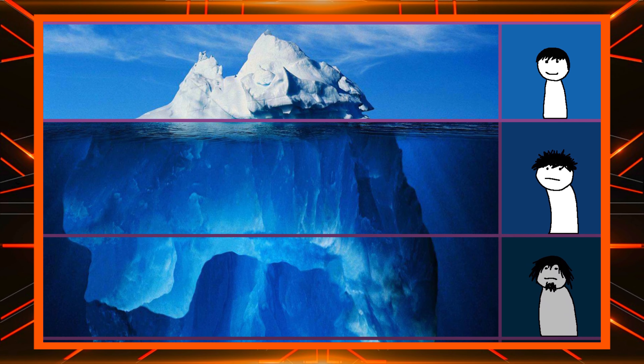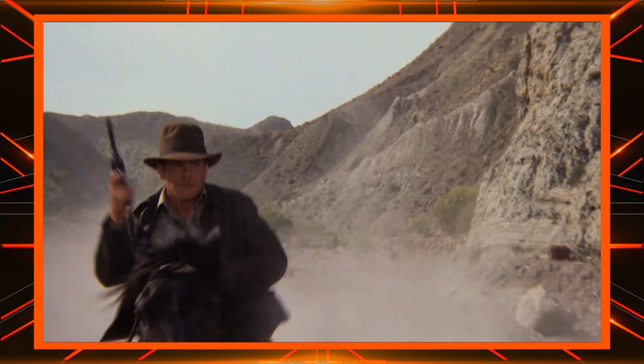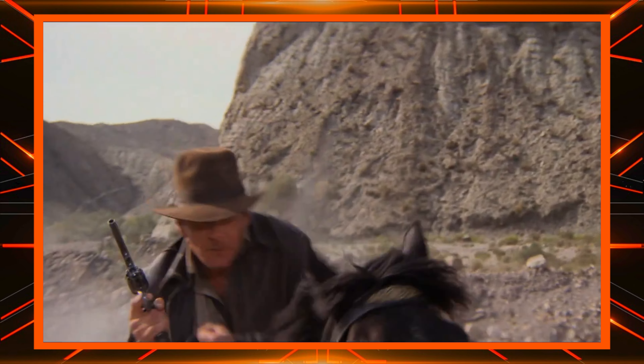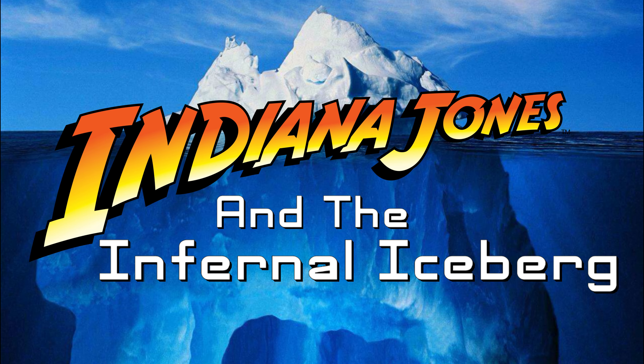For those of you who don't know what an iceberg is, it's basically a chart that is used to better display layers of information. Entries that are very well known or on the surface level will be put near the top of the iceberg, but the lower we get down the iceberg, the more obscure these entries will get. So without further ado, let's explore the Indiana Jones Iceberg.